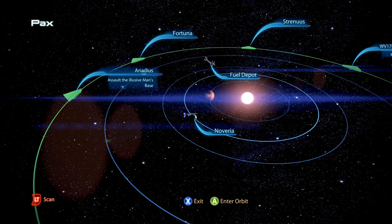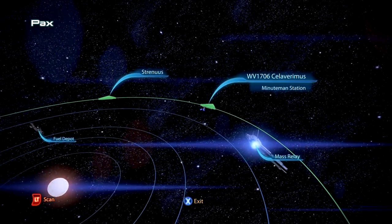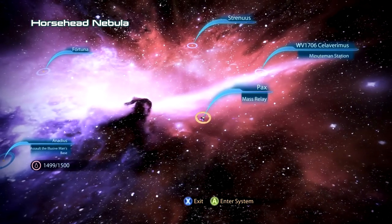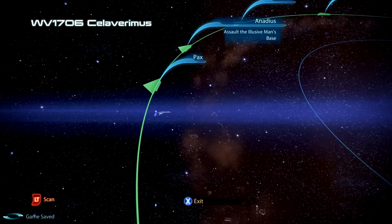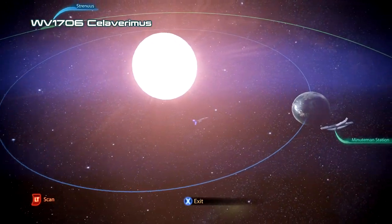Welcome back to the adventures of Commander Shepard. We've just left Noveria and taken control of the Cerberus fighter base. It looks like EGM, the Enhanced Galaxy mod, has given us some more missions to take. We need to disable this Minuteman station before we assault the Elusive Man's base.